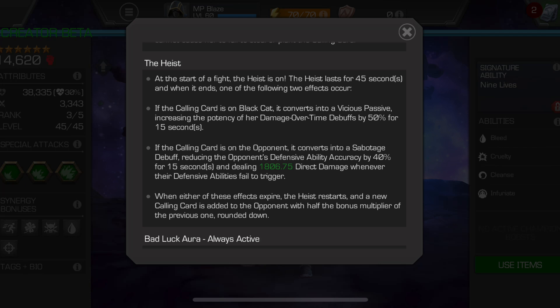With the card mechanic and the two Heist benefits in mind, I have two clips to show you: one leading into the Vicious passive and one leading into the Sabotage debuff. In the videos you'll get a feel for how to make the card go back and forth and, depending on what you're fighting, why you would pick one benefit over the other. Keep in mind that although the card mechanic may suggest you need to play her like Tigra, you actually do not in order to get the full duration of either benefit.